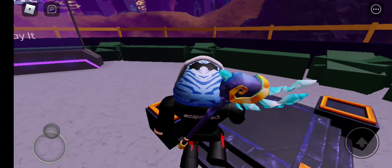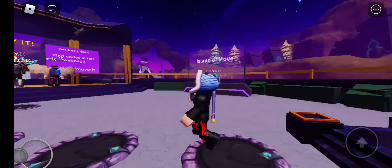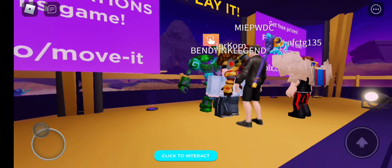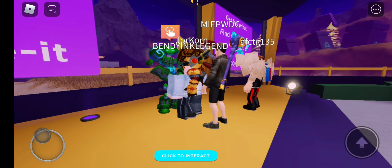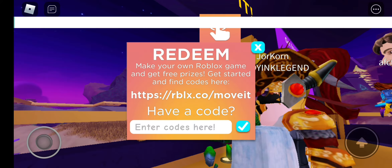So let's go. Now I'm gonna teach you how to get some pet stuff like that — a pet golden, like a diamond like that. So you redeem the code.